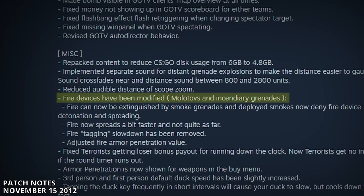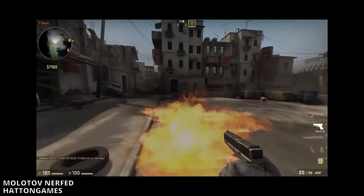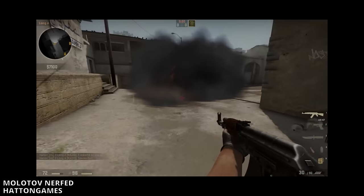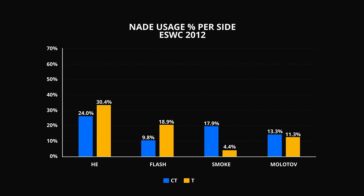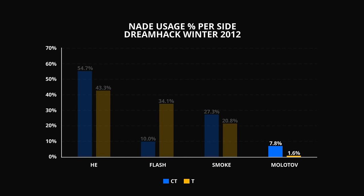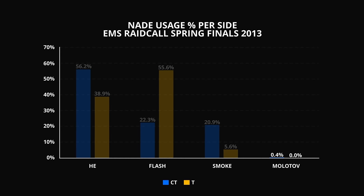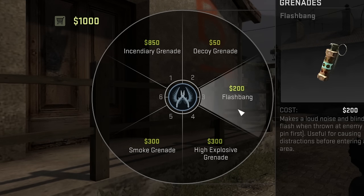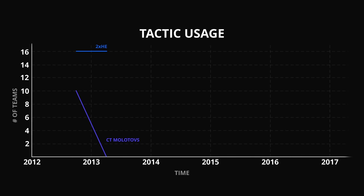A couple weeks later, Valve adjusted the Molotov. The update made Molotovs spread less, reduced the tagging when running through them, and made them extinguishable by smokes. Molotovs continued to be allowed in competitive play, but usage dropped significantly over the next few tournaments, declining to a point where they were nearly extinct. With the cost at $850, it simply wasn't worthwhile relative to the other grenades. Going into 2013, Molotovs fell out of favor.